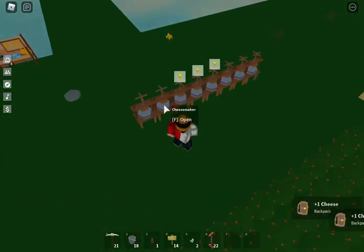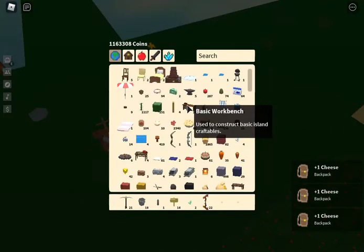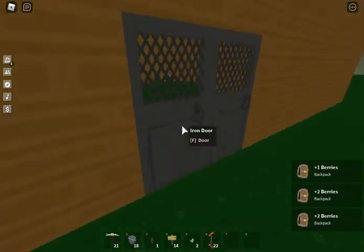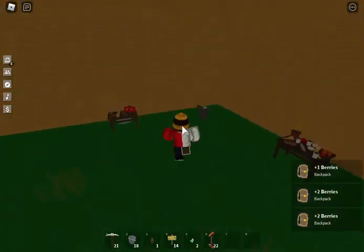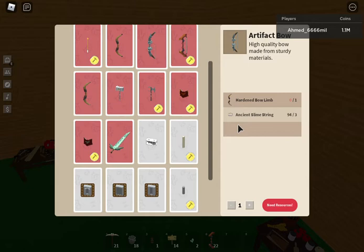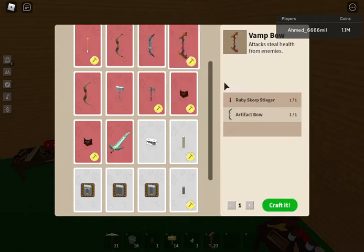I have 43 cheese now. In the anvil, the Artifact Bow needs three extra Slime Strength and one Hardened Bow Limb. The Bat Bow costs one Artifact Bow and one Ruby Scorp Stinger.